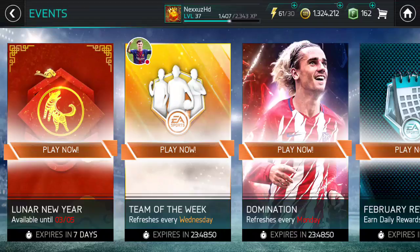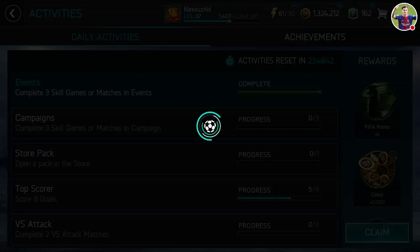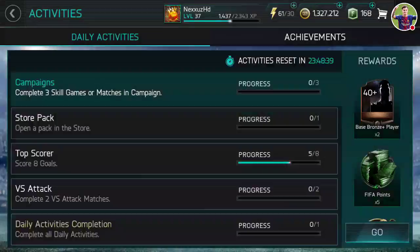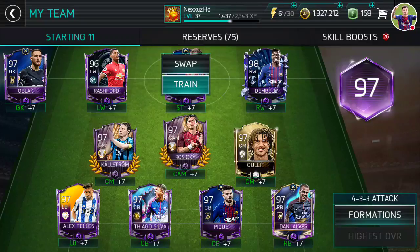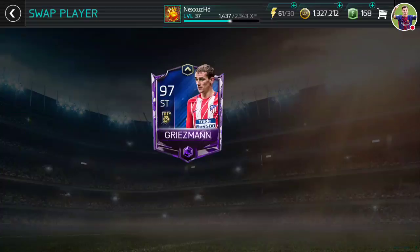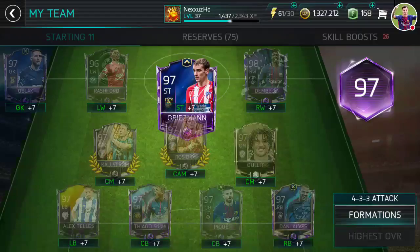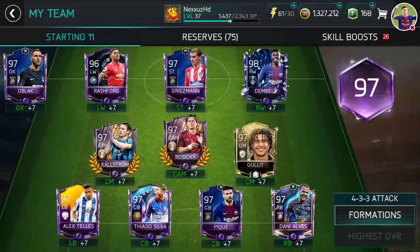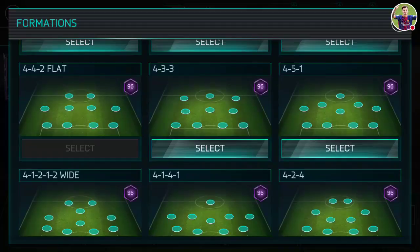Let's go put it on the team and see how it looks. Today we claim this real quick. He'll be 93 with better shooting, better physical, better passing. So let me change the formation to two strikers — this one.